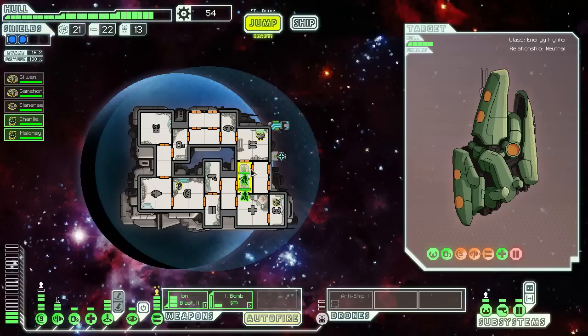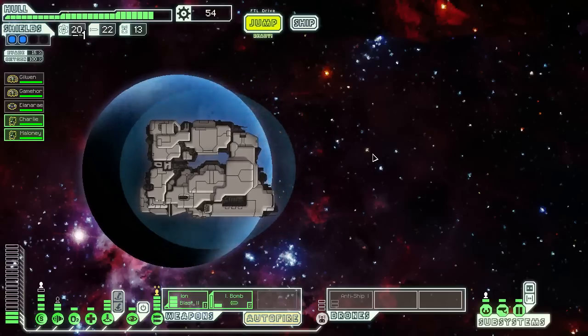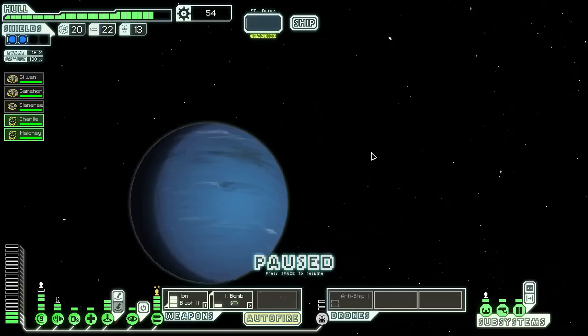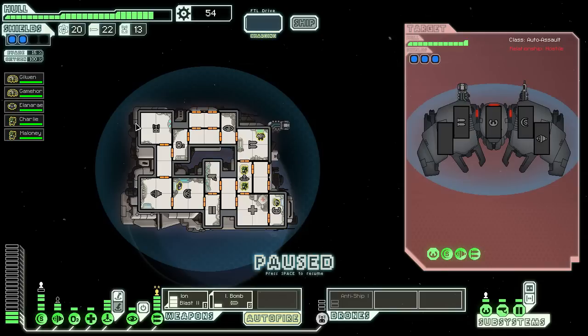Let's get in here and jump to this location. This must be one of the Rebels' unmanned scout ships. Looks like there's no way around a fight. I don't like that one bit.